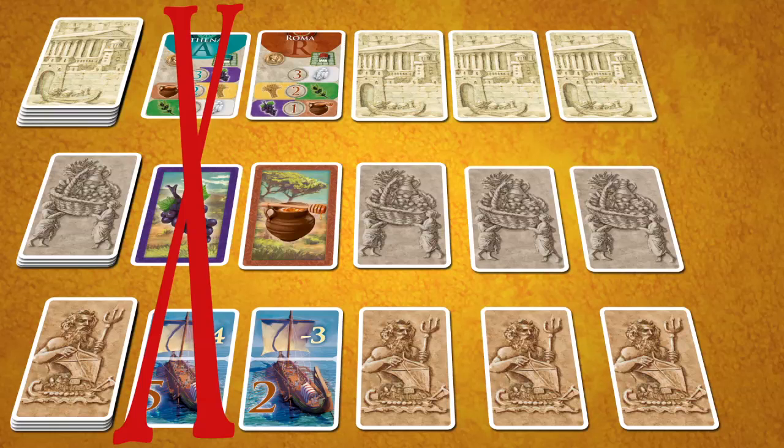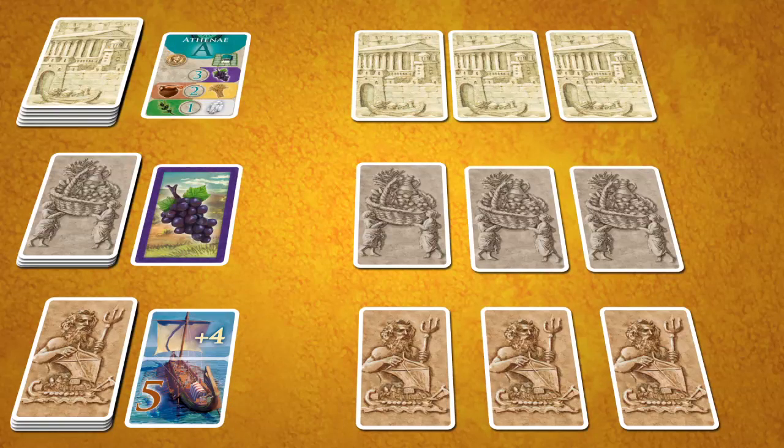The next player has to decide to take one of the face-up contracts or reject them all and reveal the next contract, if there are any contracts to reveal. All players must acquire a contract. As soon as a player acquires a contract, they must load it.